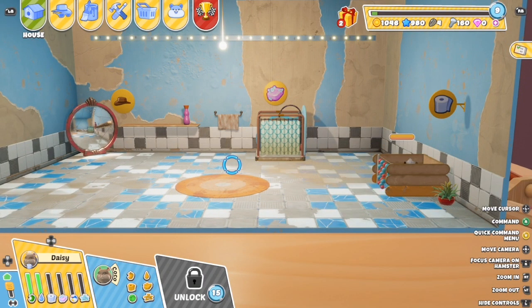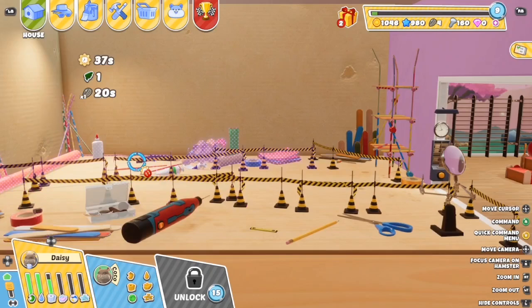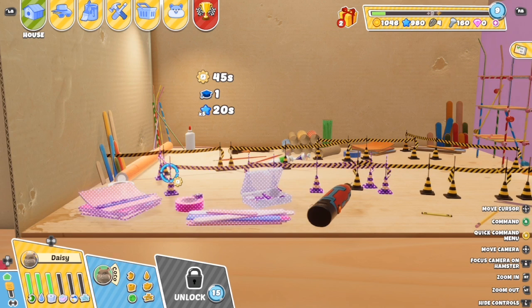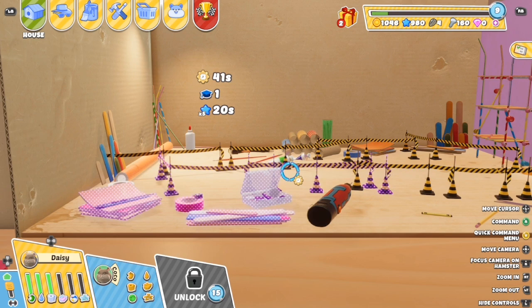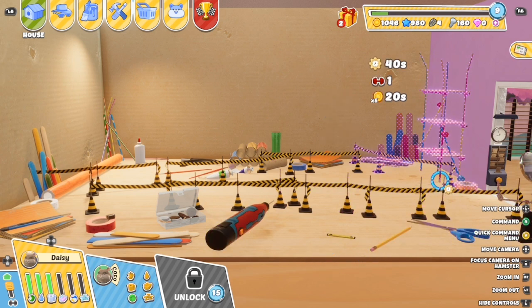The way you earn coins, stars, screws, and such is you can come over here and make them work for it. If you want more stars, you can have them do this task — that gives them one knowledge. You can have them get agility plus one. You get seeds one over 20 seconds. There's also one for link speed and a screw over 10 seconds, and another for 20 coins or five coins over 20 seconds plus one to strength.